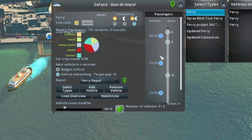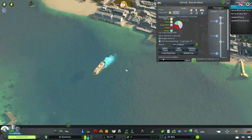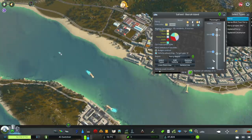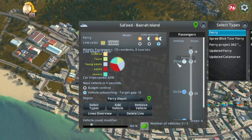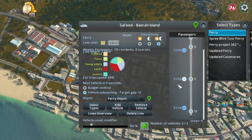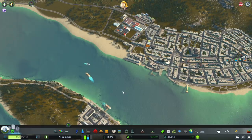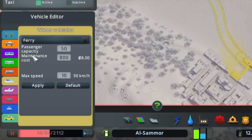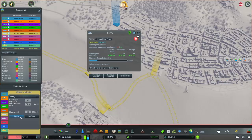What I like to do is make sure all your public transport options are being used. For this ferry line I have three ferries connecting from Safed over to Basra Island. You've got to have a look at how many people on average are in each vessel. I'm looking here and seeing there's none above 40 - they're pretty much staying in the 30s. So if that's going to be the maximum amount for the ferry, I would either go down to two ferries or reduce the capacity. So I go into 'Edit Vehicle' and the default setting is 50 people, but I'm going to take it down to 35.